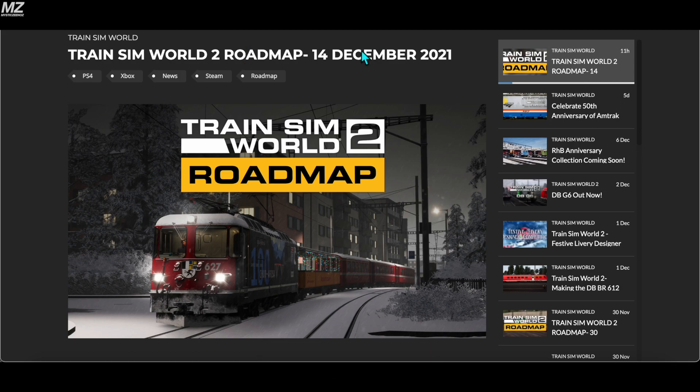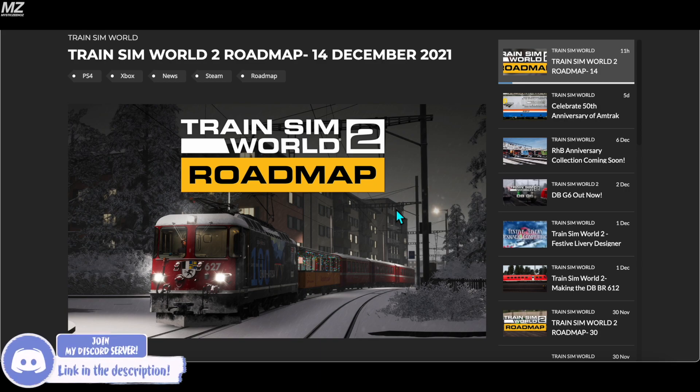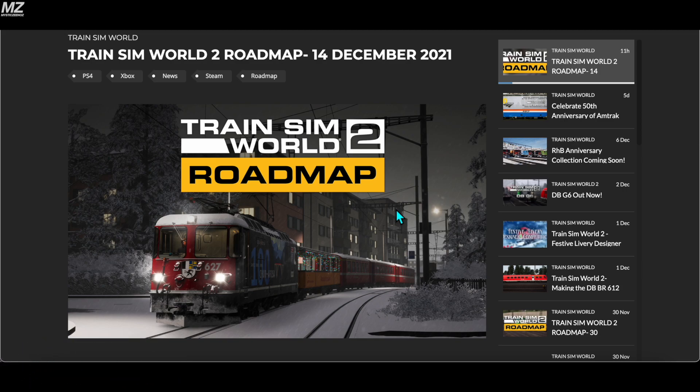Starting off, we see the Arosa line GE 4/4 and its 100-year anniversary livery for the Chur–Arosa line. This is part of the new livery pack that River Games is making for their Arosa line route. We also have the Christmas gate car, which looked pretty cool from their showcase livestream, though it's not something I'll be picking up since I've kind of given up on the route.